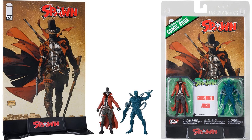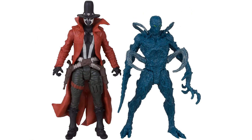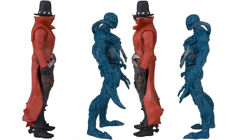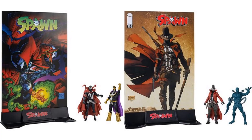Here's the other 2-pack with Gunslinger Spawn and Auger Spawn. Auger has the spike on the hand; Gunslinger has the gun on both sides and the hat on his head. The figures from the back and from the sides. There's the comic, the stand, and the figures. And there are both sets of 2-packs for the Page Punchers 3-inch Spawn 2-packs.